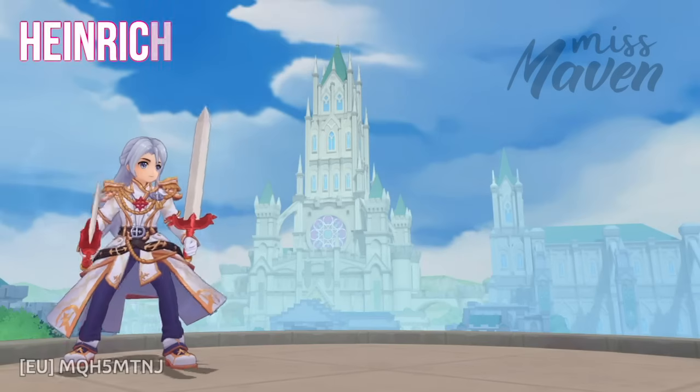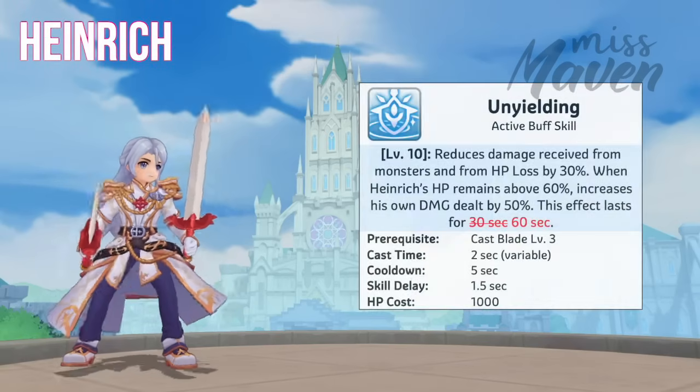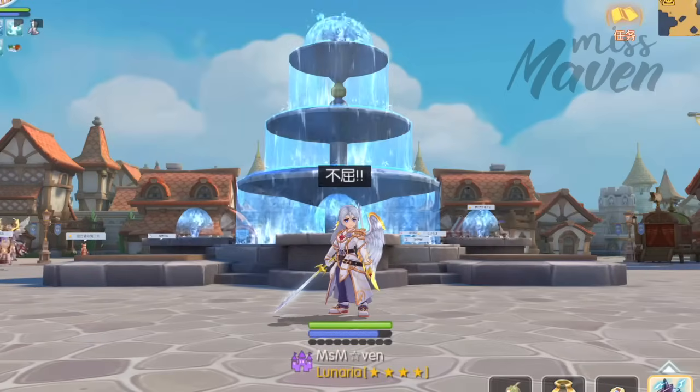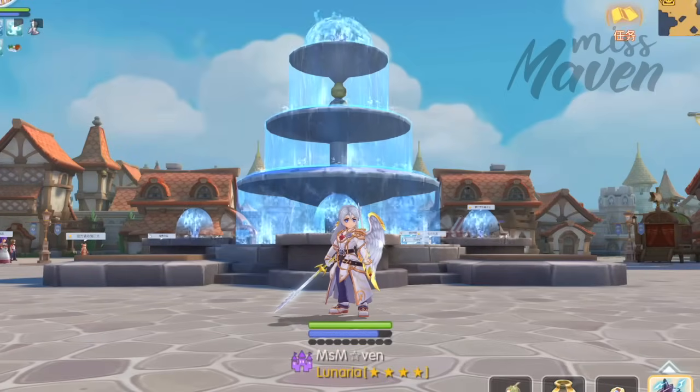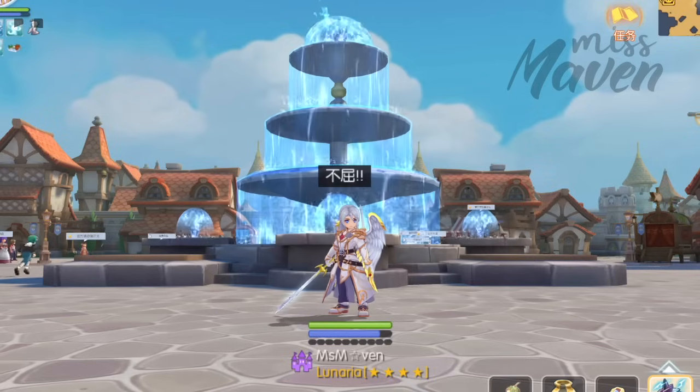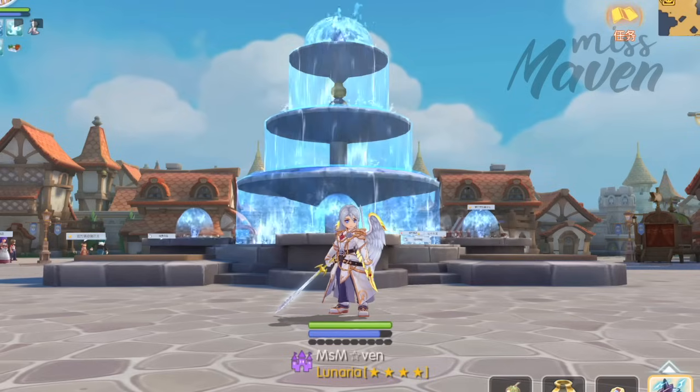Lastly, we have two adjustments impacting the Heinrich hero class. First, the duration of Heinrich's Unyielding buff skill has been doubled, from 30 seconds to 60 seconds. His longer buff duration will allow Heinrich to focus more on positioning and executing his attack rotation without being burdened by having to constantly reapply Unyielding's buff effects.